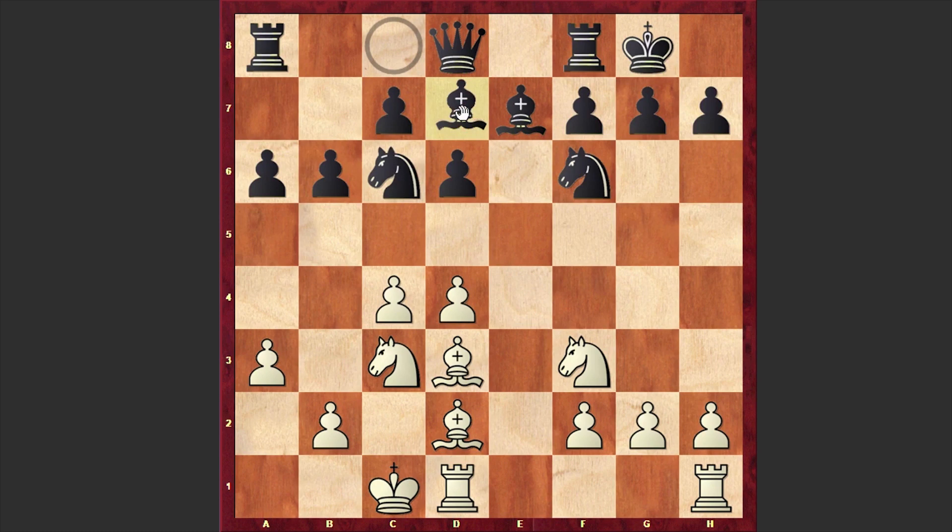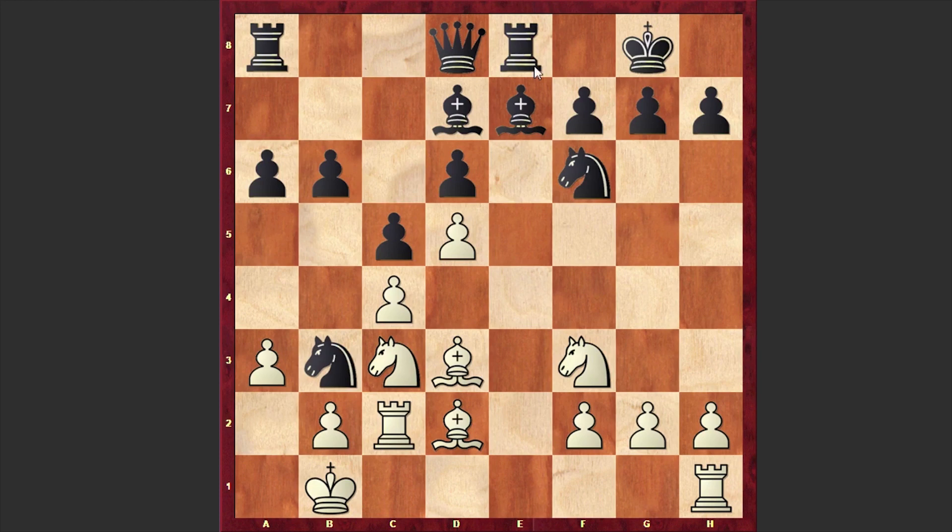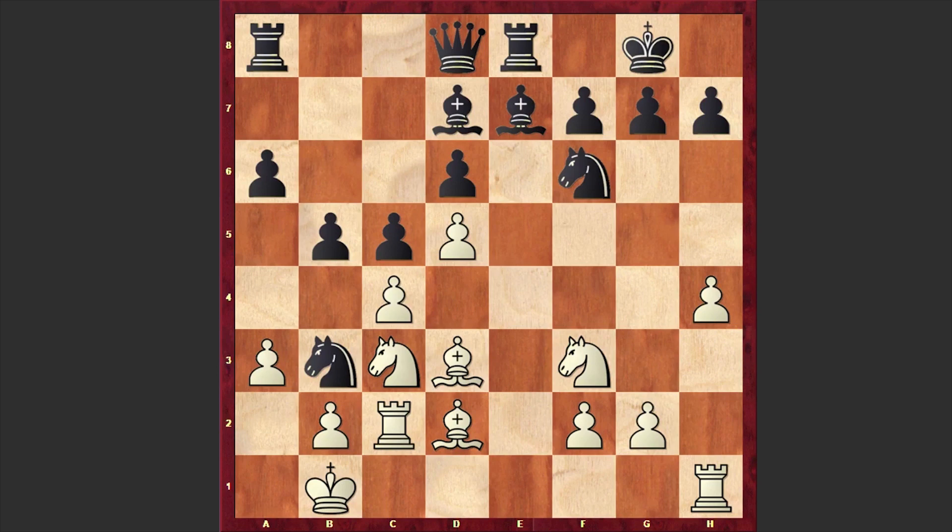White castled queenside, Bd7, Kb1, Na5 — black wants to put his knight on b3, and we have it: Nb3, Rc2, c5, d5, Re8, h4, b5. There it goes — Capablanca is attacking on the queenside.